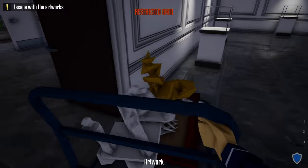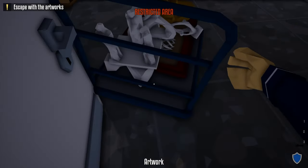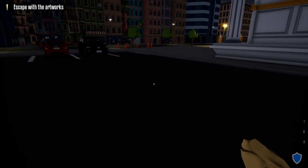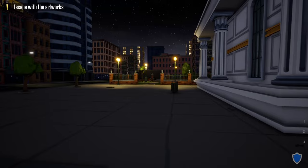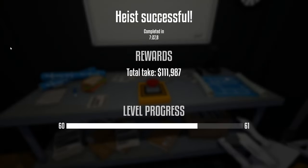Once all the art pieces are on the cart, open up this door to make it a little bit wider, grab the cart, go through the double doors, and go out the door we came through earlier — go backwards to make it easier. Once outside, take the same route to the front of the museum and back to our truck.